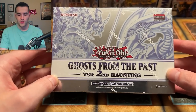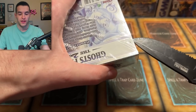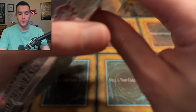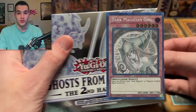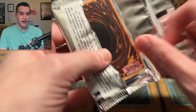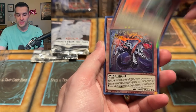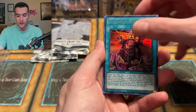Alright, Ghost from the Past 2: The Second Haunting. We're going to open one of these, then do our 25th Anniversary Edition, then open our last Ghost from the Past. I'm hoping to pull a Blue Eyes or Dark Magician Girl — there's a lot of really good stuff in here. Ghost from the Past 2 has very beautiful packaging. I do miss it, but 25th Anniversary Edition has been pretty awesome so far as well.